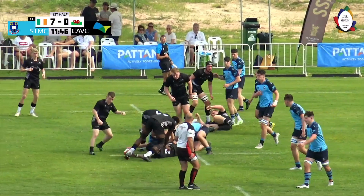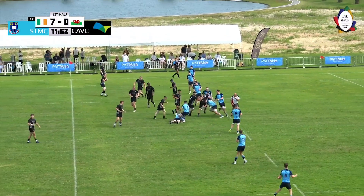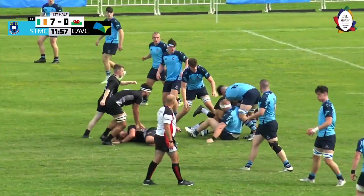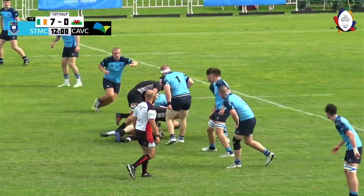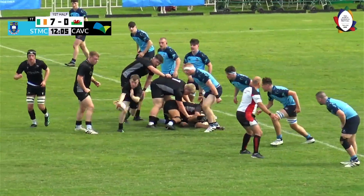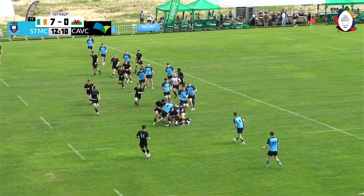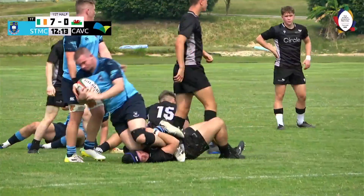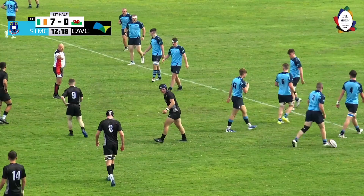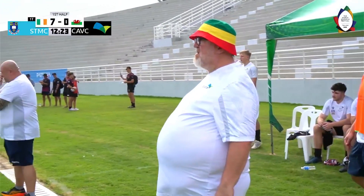Great defence by St Michael's. Cardiff not making much ground at the moment, trying to use its forwards to power through. This guy's got to drive on — he's across the game line now. Cardiff picking and driving, causing pressure on the St Michael's defence as the forwards start to take control. Now it goes out the back line. The referee is asking: do you want a penalty over there or do you want a penalty here? And they're going for the penalty here.